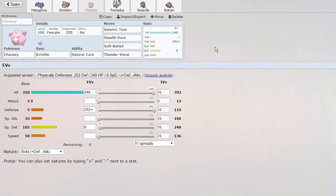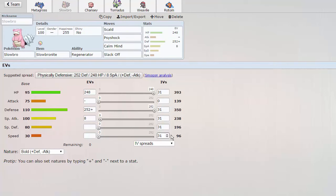We have Chansey, which is rocking Seismic Toss, Stealth Rock, Soft Boil, and Thunder Wave. Thunder Wave is there to slow down the rest of the team. For Slowbro, it does outspeed Thunder Waved Pokemon of a speed tier of 80 or below - things like Gardevoir before Mega Evolution, Togekiss at max speed, and even an Adamant Excadrill outside of the sand.